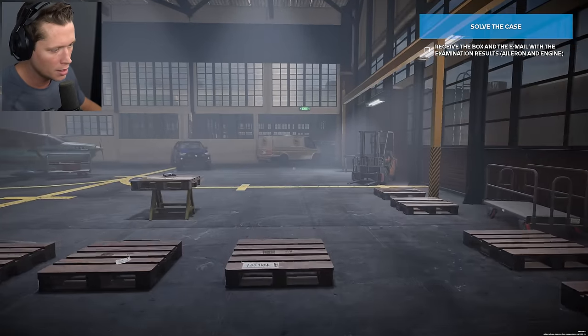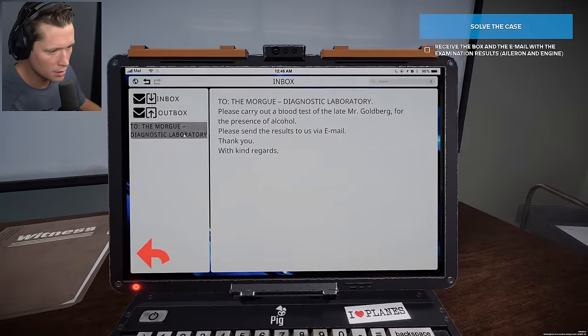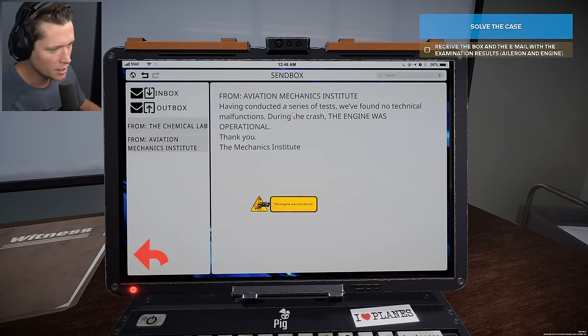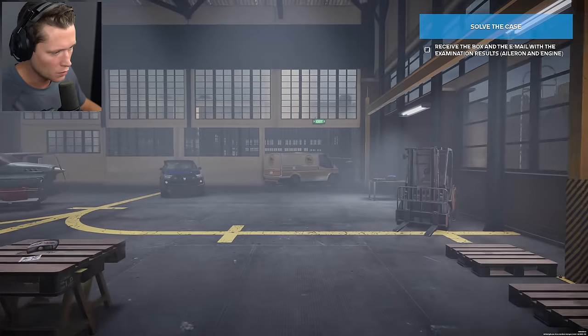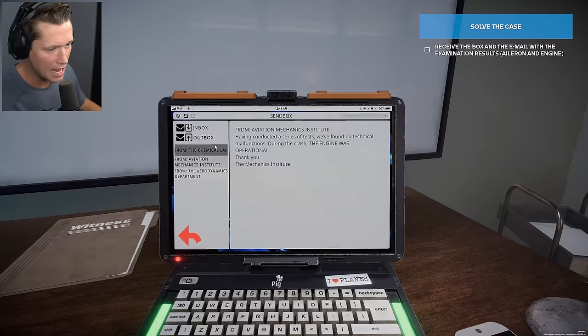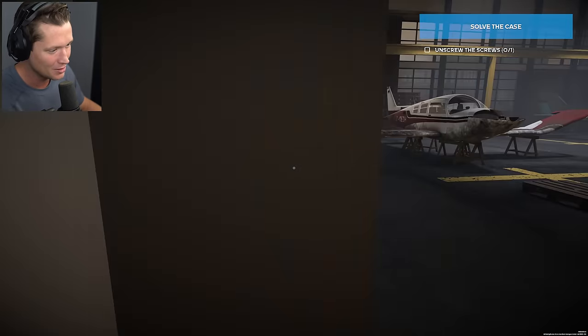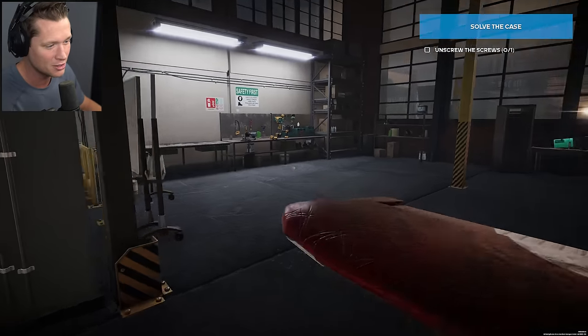We also have another box that came in — this should be the aileron and engine. The results show they conducted a series of tests and found no technical malfunctions during the crash. The engine was operational, so it's not the engine. The aileron results show the preliminary analysis found it could have fallen off before hitting the ground — they suspect it was the fault of the applied mounting screws. They recommend a further examination of the screws. I think she set him up — she wanted a divorce, he wouldn't give it to her. I think she set him up to die.